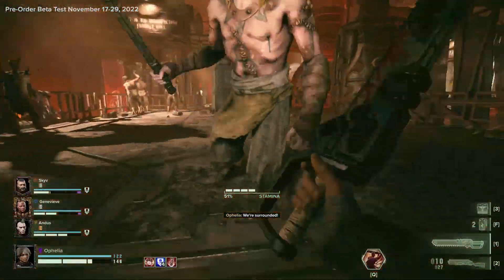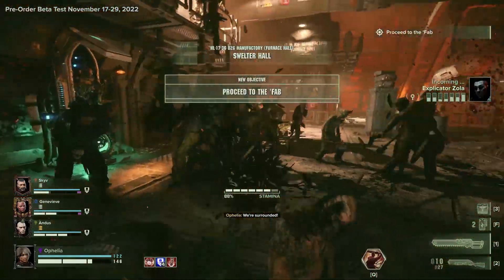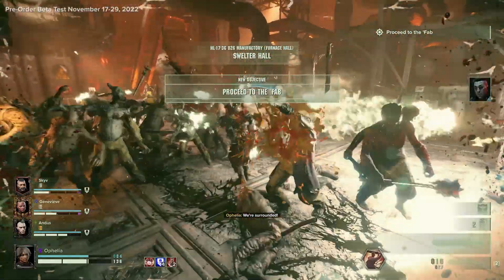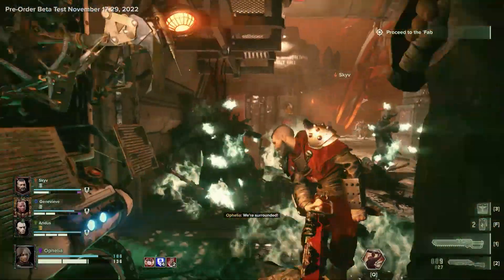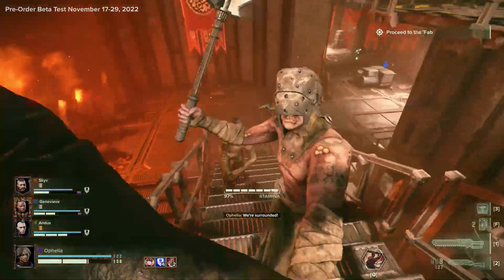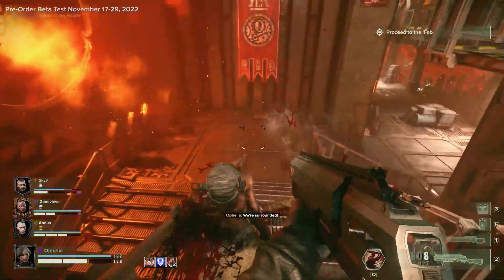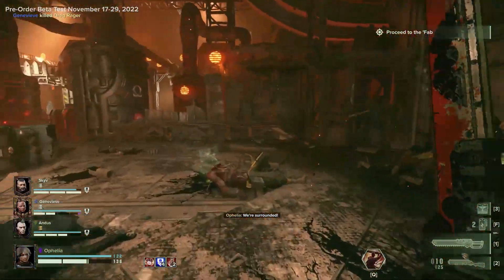I have a level 7 Sharpshooter, and my Psyker and Ogryn are both level 3. The classes are pretty different in terms of their play style — the Ogryn especially, and the Psyker. I've seen some absolutely disgusting builds with the Psyker — some of these guys are running around with force lightning and just absolutely laying waste to hordes of enemies and special infected alike.